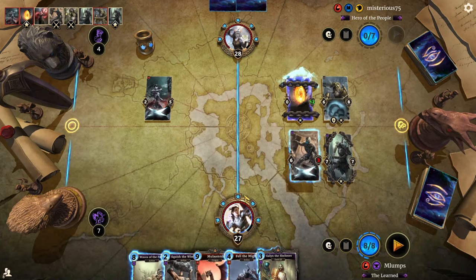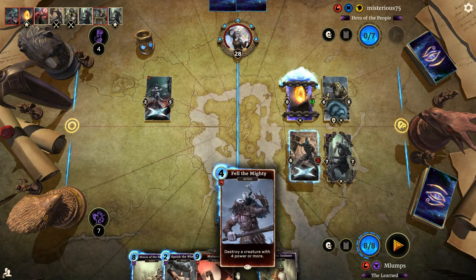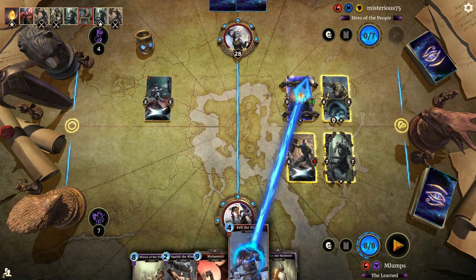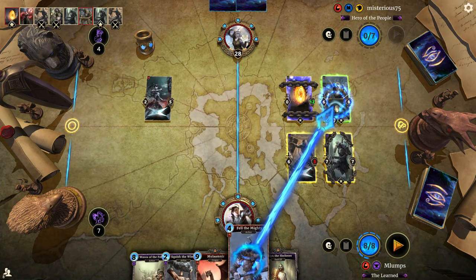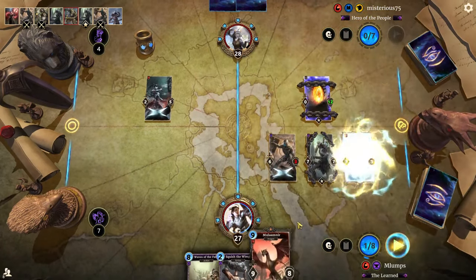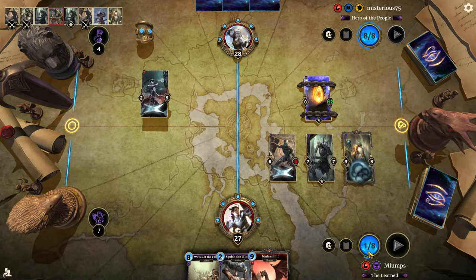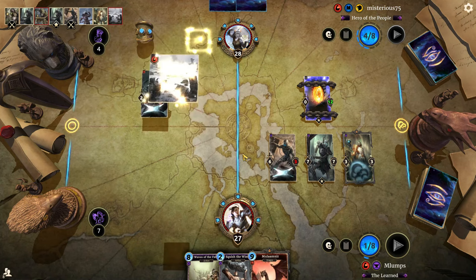Is that Waves of the Fallen worthy? I really don't think it is. I can just pop that, scare him a little bit, and then do a Fell the Mighty. I'll continue playing over here — put a bunch of Mulamnirs in because that's kind of funny, and we're at that Magicka right now so those will give value if we draw them. He's got a Giants Camp now and a Drive Mad.